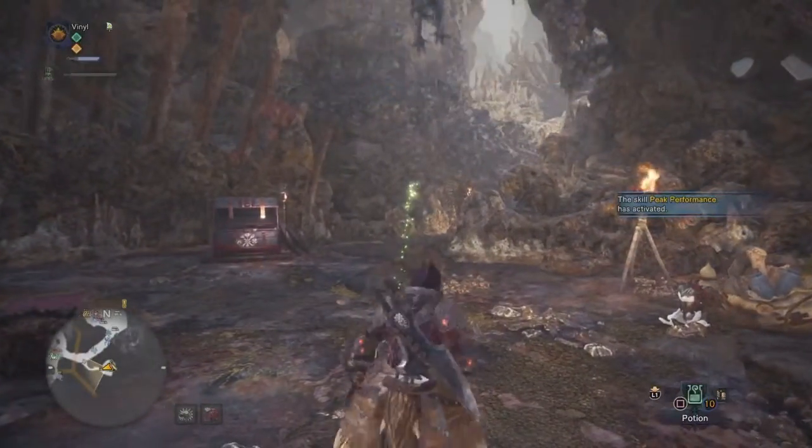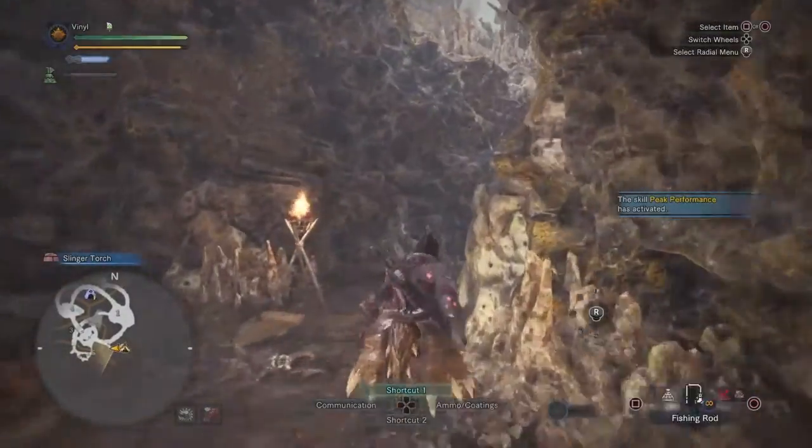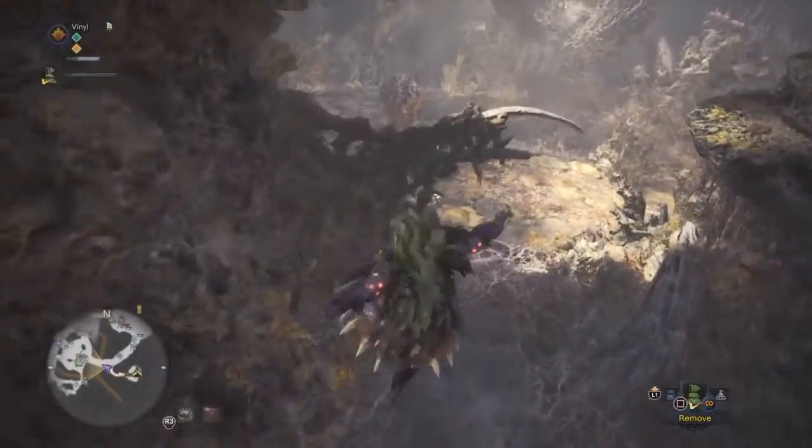Yo, what's going on guys? Dark Art here. Welcome to another Achievement/Trophy Guide. This one is on Monster Hunter World and it is called Bristles for All, for capturing a small bristly bird/creature.